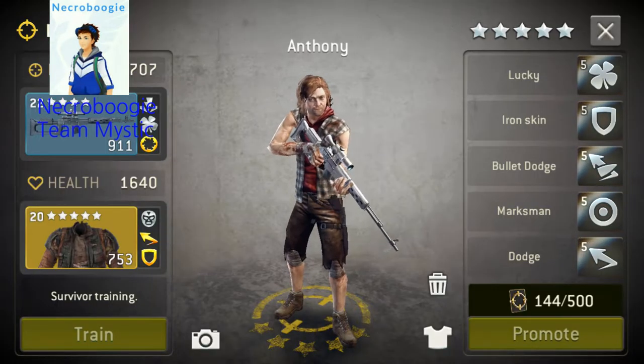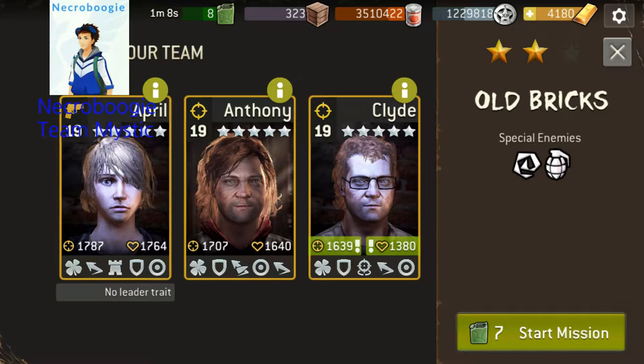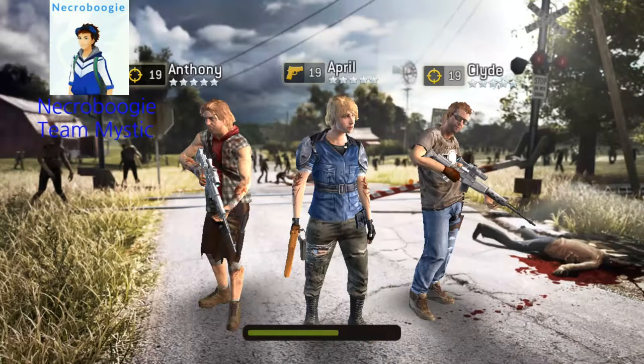The biggest thing here, if you're trying to learn about interrupt, is that Anthony's got 80% on his weapon and the luck stacks to 100 — it's more than that, but it just caps at 100.